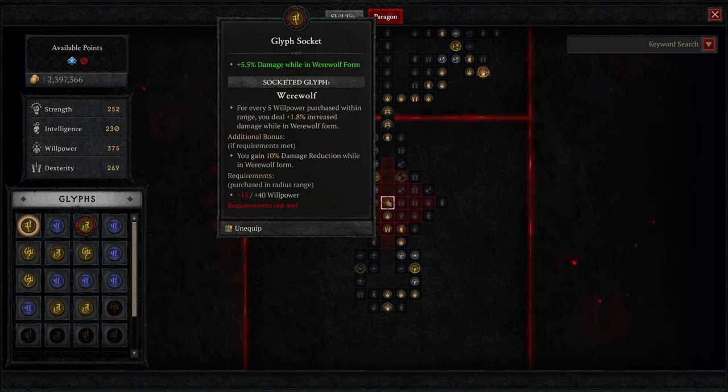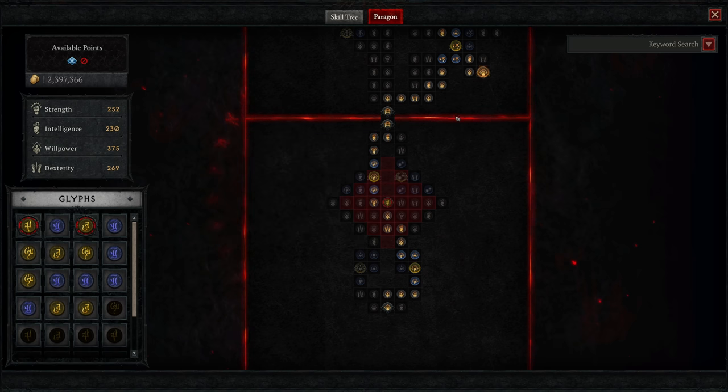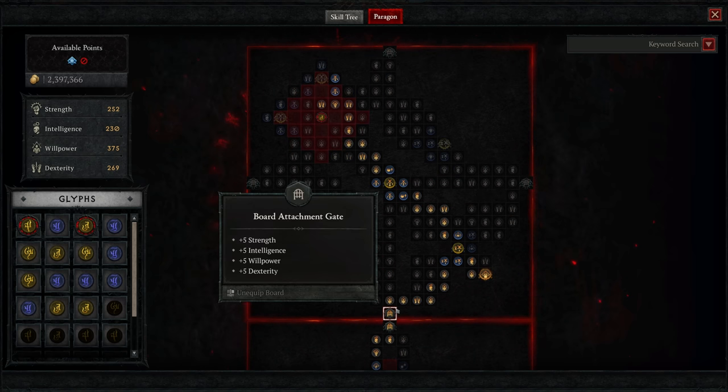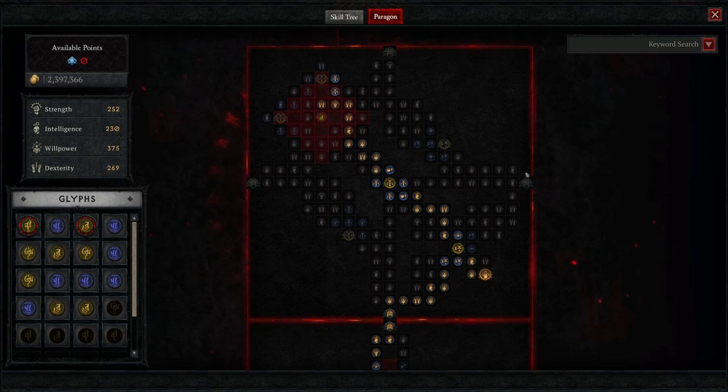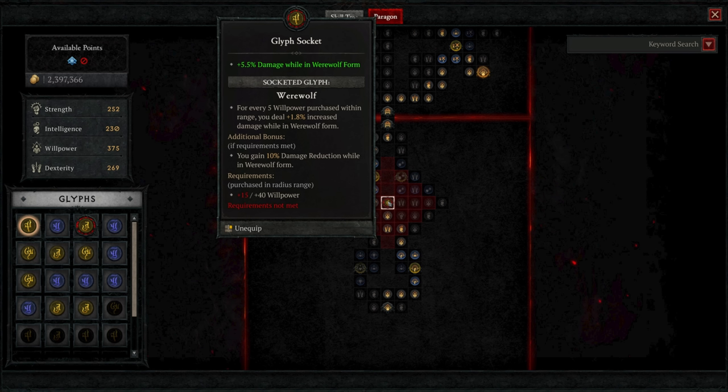We spend paragon points to move along the board toward magic and rare nodes with powerful passive abilities, before reaching a board gate that lets us attach another paragon board of our choosing based on our class. This allows customization of paragon point spending while benefiting the class directly — legendary paragon nodes have huge bonuses that can really mix up your play style. The paragon boards also come with glyph sockets; glyphs picked up from dungeons can be socketed to provide passive benefits and a bonus if enough nodes of the right type are taken within the glyph's radius.